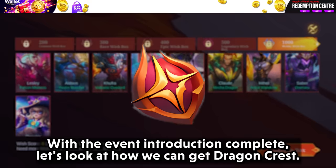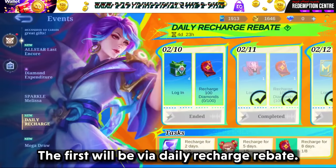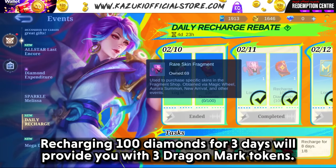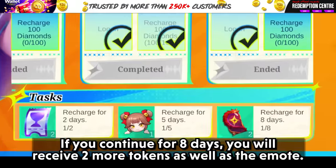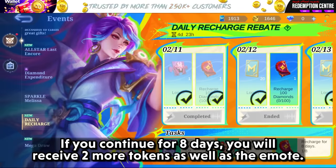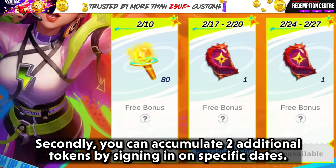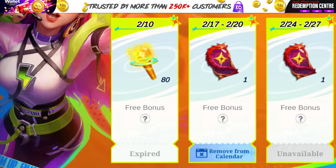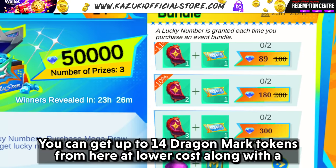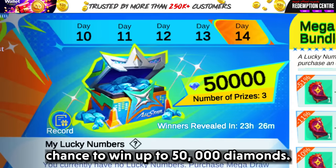With the event introduction complete, let's look at how we can get Dragon Crests. The first method is via daily recharge rebate. Recharging 100 diamonds for 3 days will provide 3 Dragon Mark tokens. Continuing for 8 days will give 2 more tokens as well as an emote. You can also accumulate 2 additional tokens by signing in on specific dates. From the Mega Draw Event, you can get up to 14 Dragon Mark tokens at lower cost, along with a chance to win up to 50,000 diamonds. Pre-registering your chest will also provide 1 Dragon Mark token.